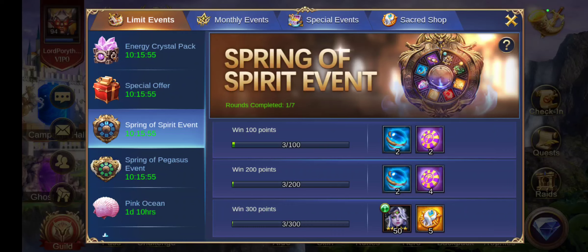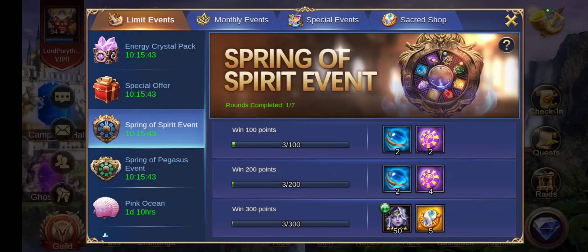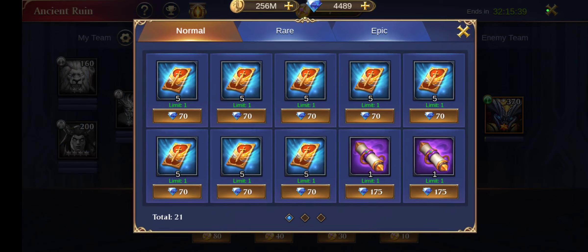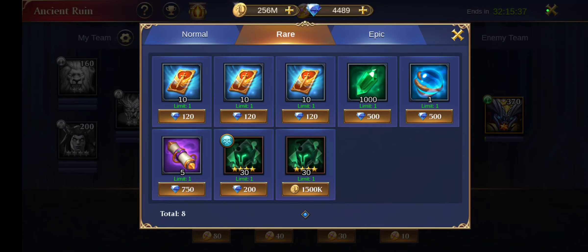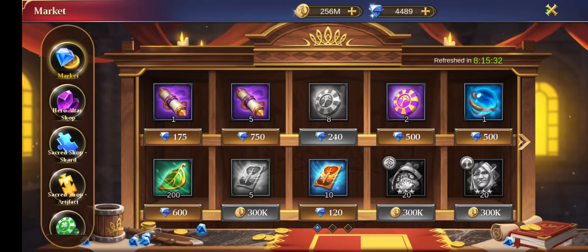Besides that, I did spin one complete round of the Spring of Spirit event as well, just to get the epic coins and the Source of Life, as well as the five sacred emblems and the mellier. I did buy a few of the Spring of Spirit coins at normal market value.